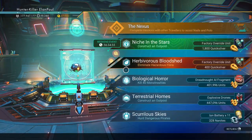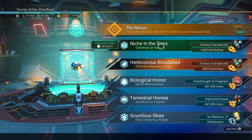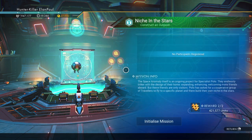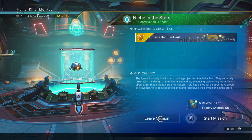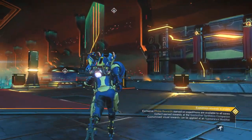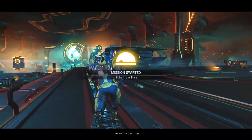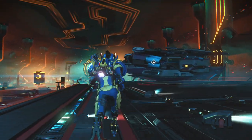Let's see what we got in the anomaly. Niche in the stars — construct an outpost. This may take a few extra minutes to do, but it's worth the time. Let's go ahead and get it started and initialize our mission. Start mission. There we go. Let's get our little announcement that pops up. There it is. Mission started. And off we go.